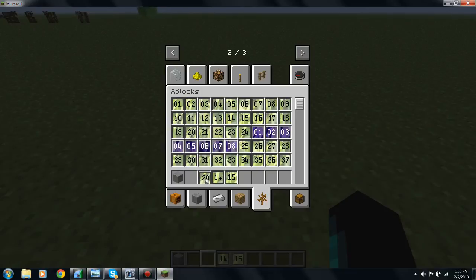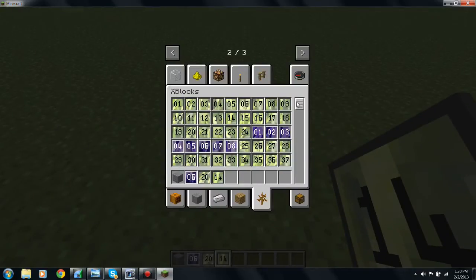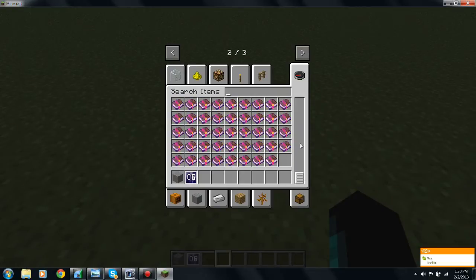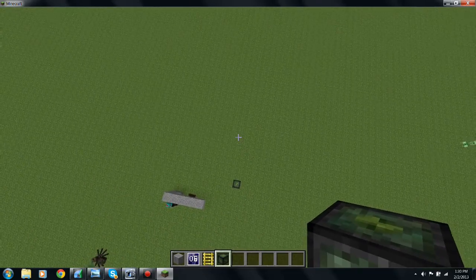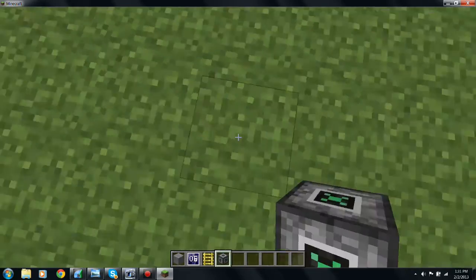Some metals do not explode and are hard to break. There are also extra blocks like paintings and similar things. Moving to page three: these are kind of already done for you. There's a block that makes you bounce high, a scuba block that removes water, a heal block that heals you, and a night landing pad that means you can land on anything.